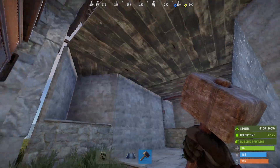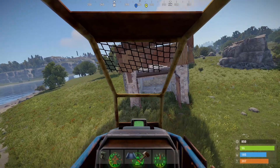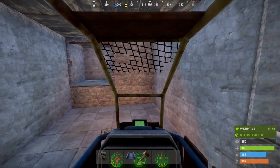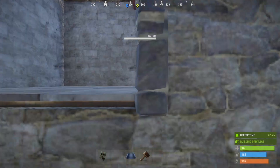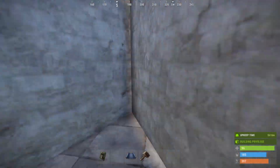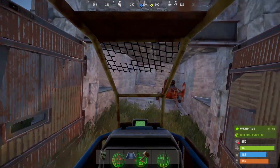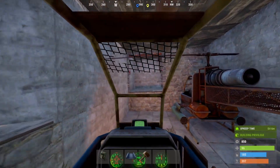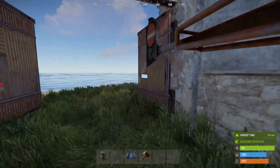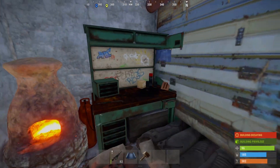With the garage built, it's time to get some helis in here. Hover the heli just above the ground and it should be no problem to get in there. The second heli will fit easily next to the first, and the control key can be used to drive them right back out. You can fill out the 2x1 to be nice and cozy.